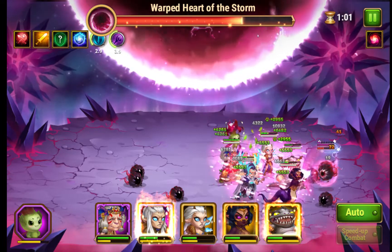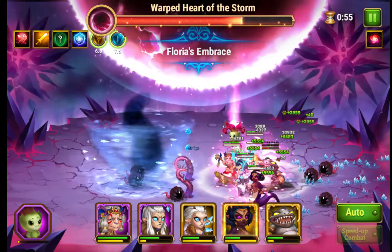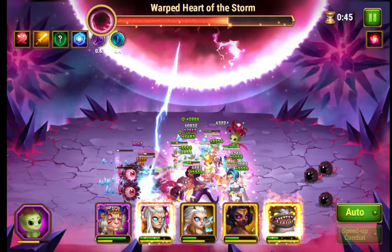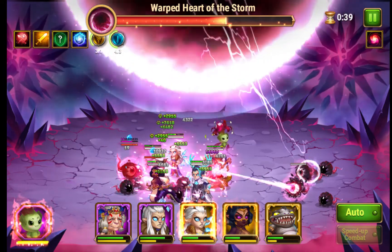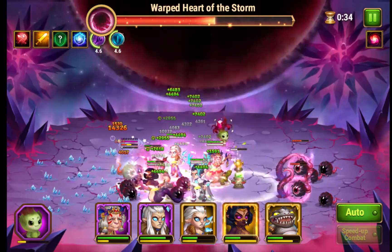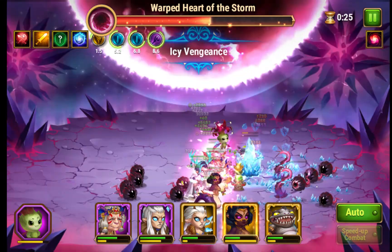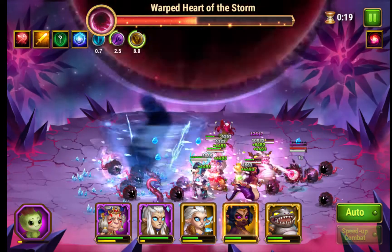Those things are almost dead. Interestingly, those things can be beaten by attacking them in their shield form. Martha's totem is helping a lot — healing the party. Those things seem to go in and out of the ground. The eyes do magic damage, and whenever they attack, they come out of their shield form, then deal damage.